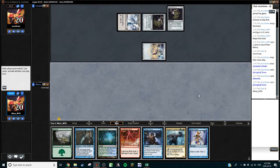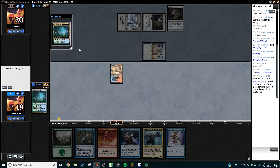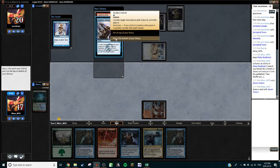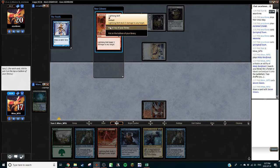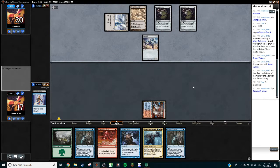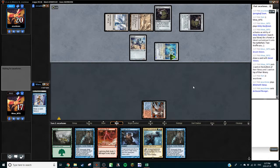Into another Springleaf Drum — that shouldn't be too scary. Do I want to hold up Lightning Bolt? It probably doesn't matter all that much on this turn because we could take this out, but there's a pretty good chance they have access to either another creature or another land. I don't think you want to bolt that Memnite — almost called it Meta Knight, not quite the same thing. Don't really want the Denial, do want the bolt. There's the Ravager, and that's why holding up the bolt here wasn't that relevant.